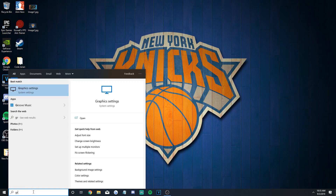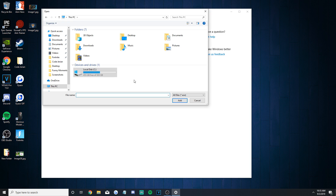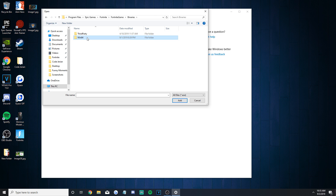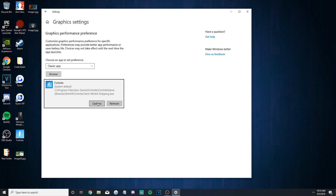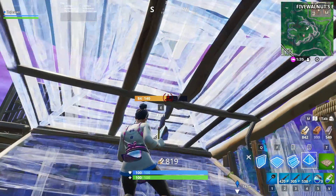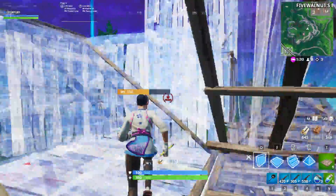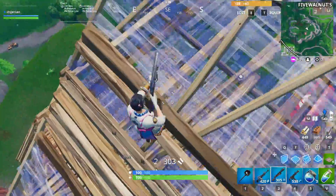The next trick is found by searching graphics settings in your Windows search. Hit Browse and then find where you have Fortnite saved. It should be in a folder on your C drive named Epic Games. From there, click Fortnite, Fortnite Game, Binaries, Win64, and then select the Fortnite client that ends with shipping and nothing else. Add it and finally from the options settings, select High Performance. This is a decently new feature from Windows that allows you to manage the energy and GPU performance of any certain application, making it so more of your graphics card is being used for Fortnite specifically.